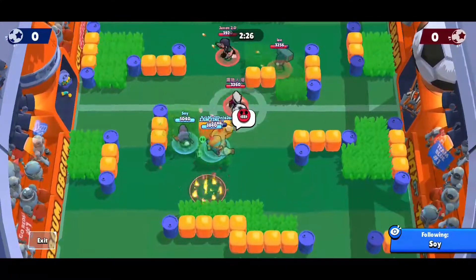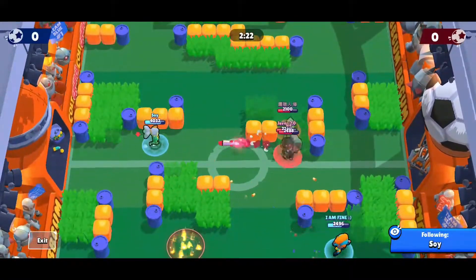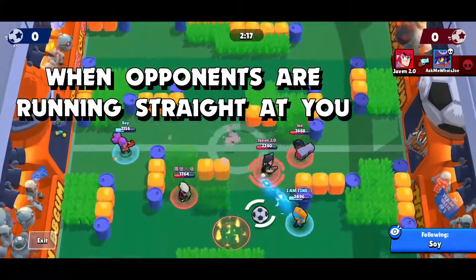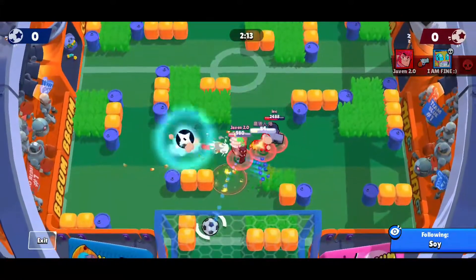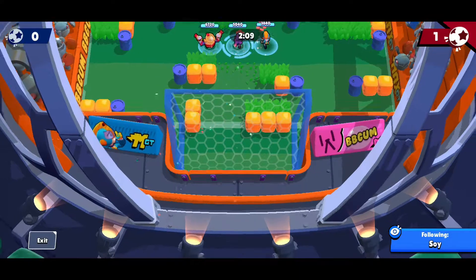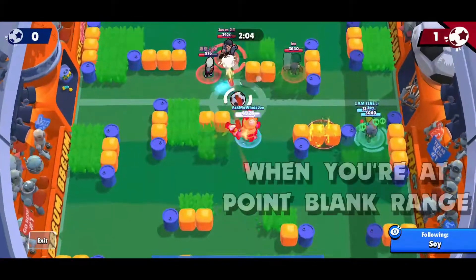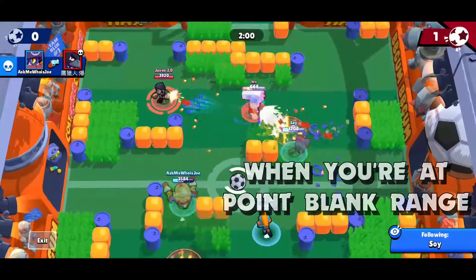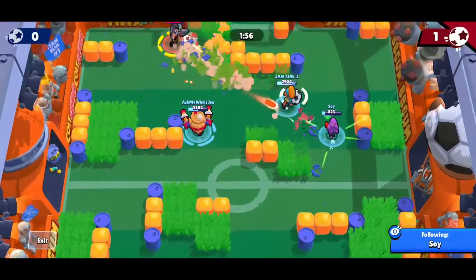Let's go over a couple of situations where you can auto aim with good results. First, when opponents are running straight at you — when they do this, you won't miss even with Piper. Of course, you shouldn't do this with some brawlers like the throwers. Second, when you're at point-blank range. Many brawlers will do great damage if you just auto aim from point-blank.